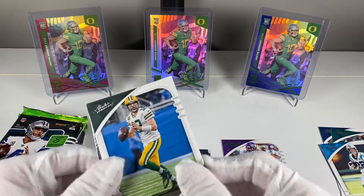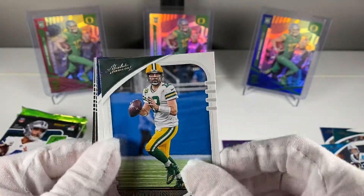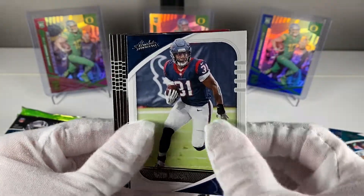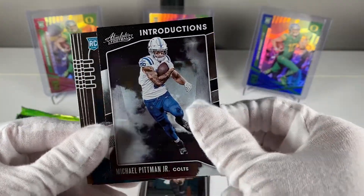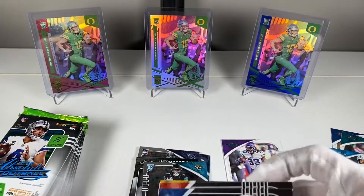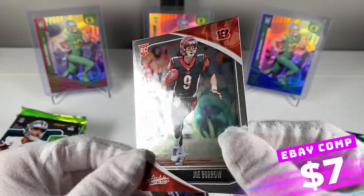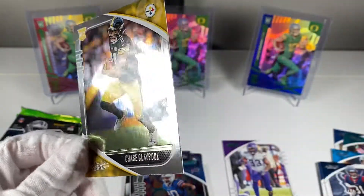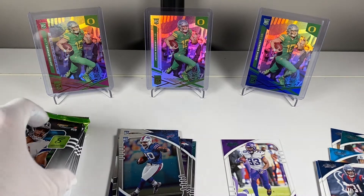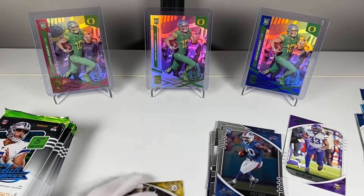I have no idea what the actual odds of Kabooms are, but they've got to be like case hits or even worse in retail. We've got Amari Cooper, David Johnson Introductions, Michael Pittman rookie, LaViska Shenault Jr. rookie. The cool thing about Absolute is you get a ton of rookies. There's a Joe Burrow — it's a base — and a Chase Claypool, not bad.